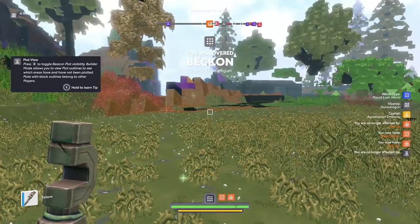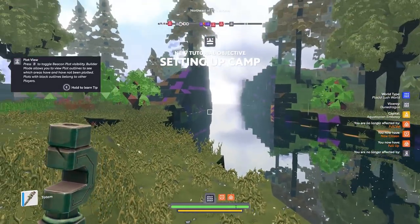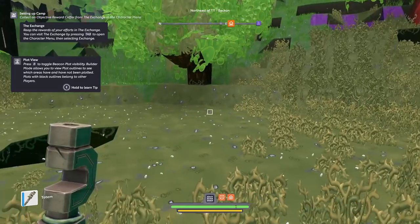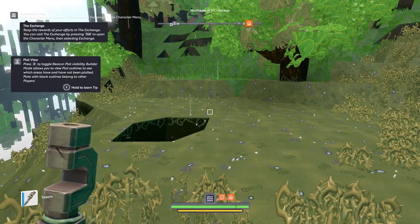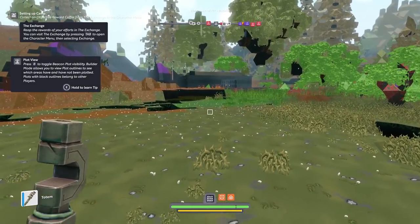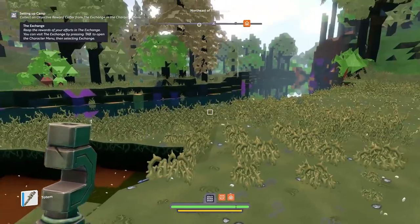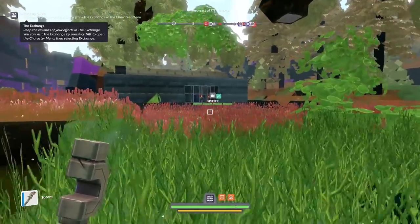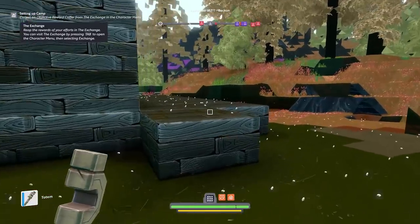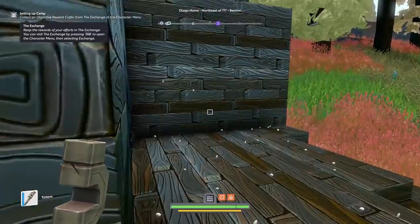Whoa — okay, so this is where we chose to land. Look at the water — wow! A lot more stunning than Minecraft, I would say. Press B to toggle the beacon plot visibility. Builder mode allows you to view plot outlines to see which areas have and have not been plotted — plots are black outlines. Wait, someone lives here! Someone lives here. Somebody built this house — whoa, look at this place.